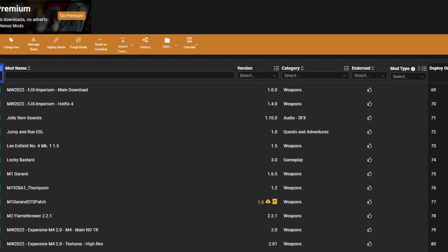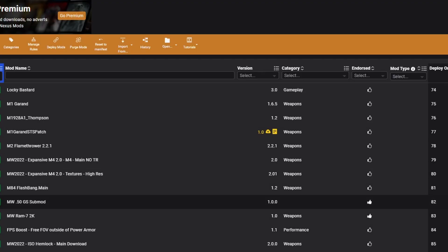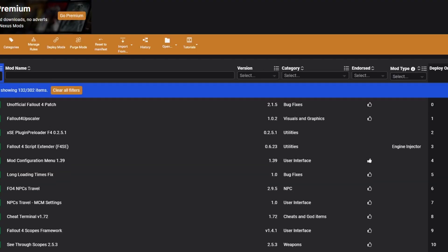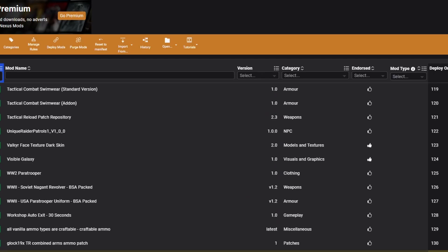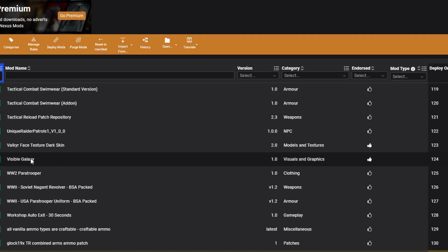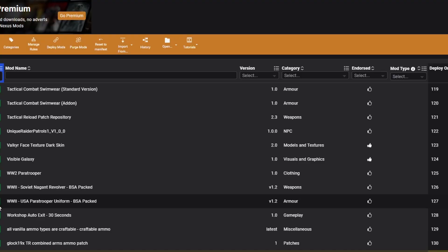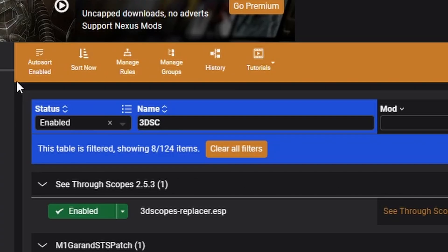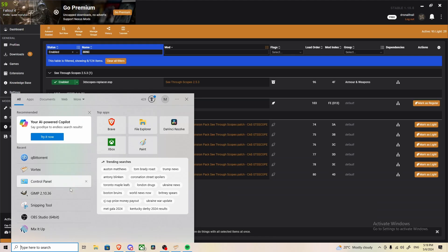So we should be ready to go, right? Wrong. First, you have to sort the load order. Load order is incredibly important — it dictates what loads first in the game and what loads last. Generally, important things should be up top and less important things at the bottom. I've kept Fallout 4 Script Extender right near the top, along with other important engine things like Fallout 4 Upscaler and the UFO4P. At the bottom I have things like World War 2 Outfits, Visible Galaxy — just a texture replacer for the sky — and various patches. For sorting when you're just starting, use Auto Sort Enable.